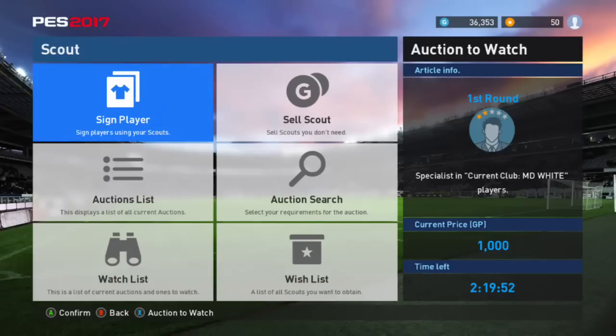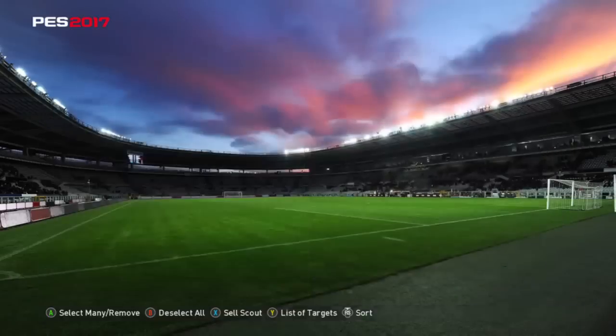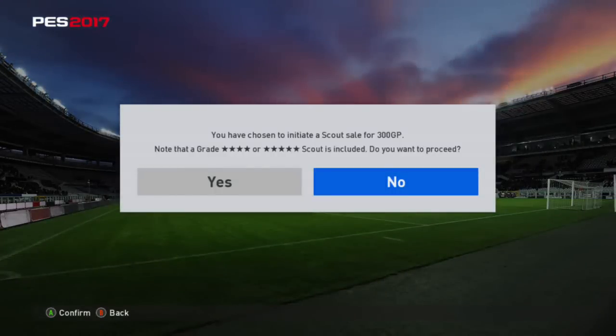The first thing everyone should know is that you cannot sell your own Scout on the auction house for bidding. All you can do is sell it back to Konami for basically nothing. I have a 5-star agent for Lofted Pass — let's see how much Konami will give me for this. If you click sell Scout, they're going to give you 300 GP for that.